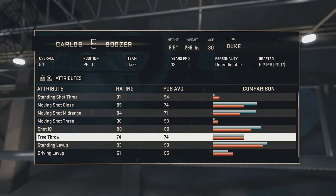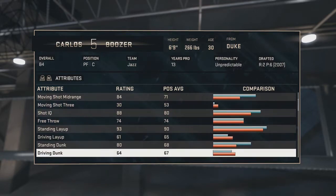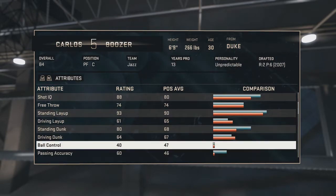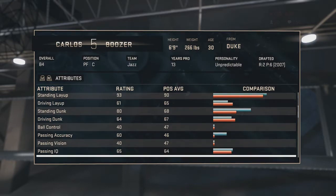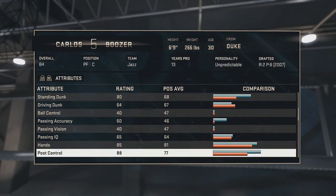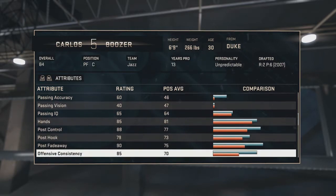Shot IQ is an 88, free throws 74, standing layup 93, driving layup 61, standing dunk 80, driving dunk 64, ball control 40, passing accuracy 60, passing vision 40, and passing IQ is a 65. His passing stats aren't that great. Hands 85, post control 88, post hook 79.